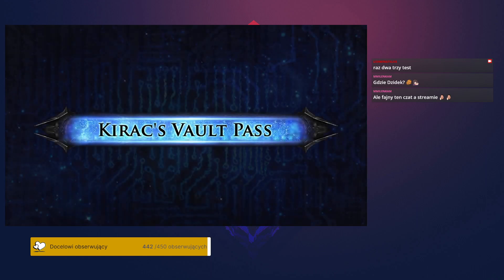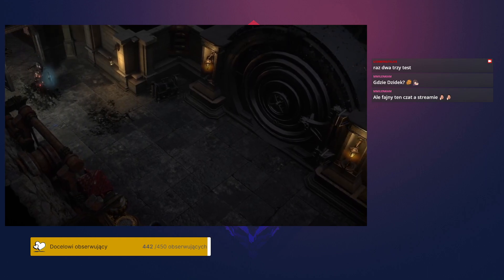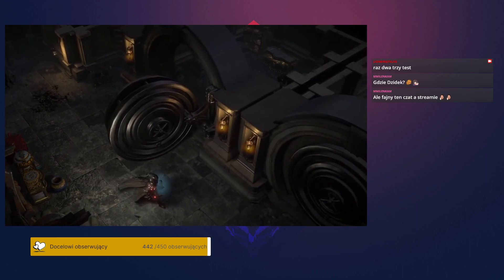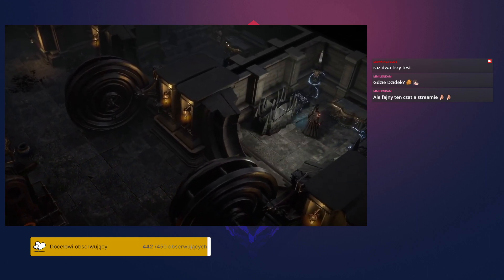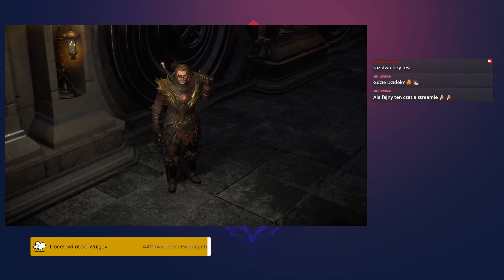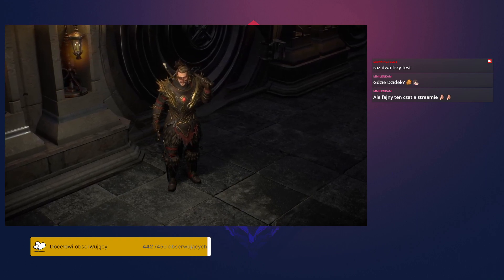Early in the Arch-Nemesis league, we debuted Kirac's Vault Pass. Purchasing this pass grants you access to Kirac's Vault, where you can claim exclusive unique item skins as you complete map bonus objectives and the atlas endgame. The Arch-Nemesis league is only available for a few more days and will leave the store forever. There's no penalty for purchasing the pass late in the league, so if you want to lock in your unique skins it's not too late. Purchases directly fund the ongoing development of both Path of Exile 1 and 2.